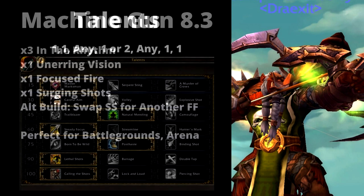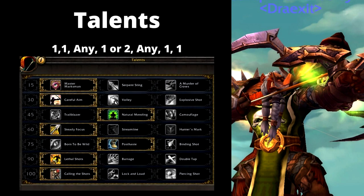For the talents for this build, you have a couple of options. For your level 15 talent, run with Master Marksman — that's pretty much the only viable option right now. Same with level 30: Careful Aim. For level 45, that's your choice. If you're in PvE raid content, I'd highly suggest Natural Mending, but if you're in PvP, either Camouflage or Natural Mending — Camo being nice if there's no Demon Hunter that can find you.